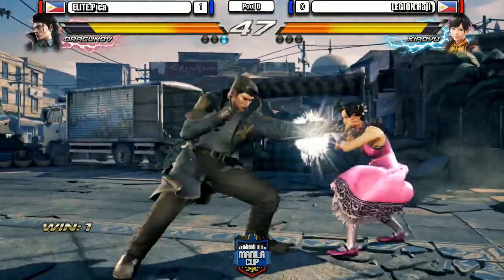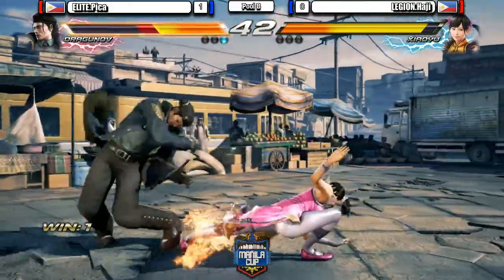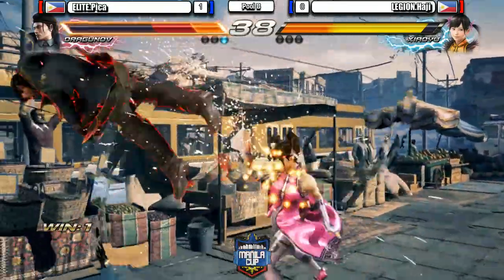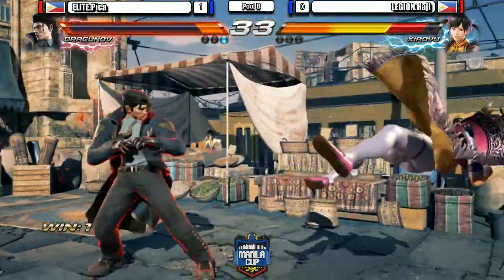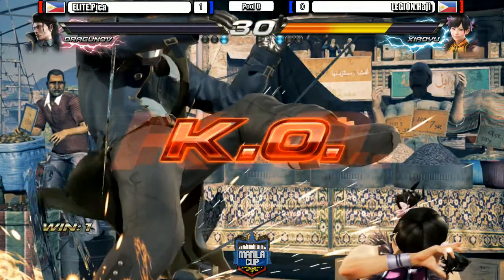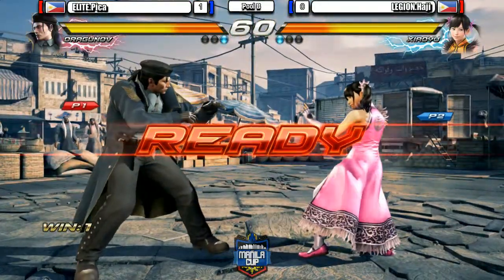Running 2. Forward 1+2 — out of there. Sunflower counter hit. Haji dropping a lot of these combos. What will Pika do? The firecracker is faster. Sweep against sweep, and Haji won that matchup.